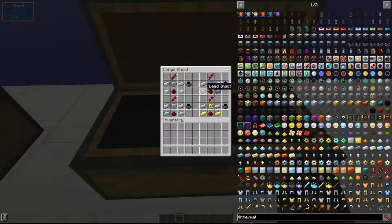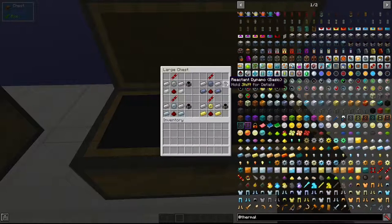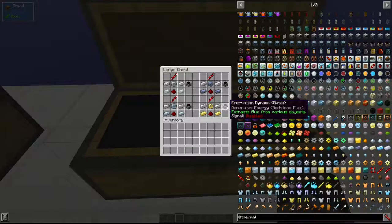Next we have the Reactant Dynamo, made with a lead gear, two lead ingots, a redstone dust, two iron ingots, and a redstone transmission coil. This uses a fluid fuel and a solid reactant — things like destabilized redstone, energized glowstone, cryo-theum, blaze powder, sugar, etc. Power generation depends on the fluids and reactants.